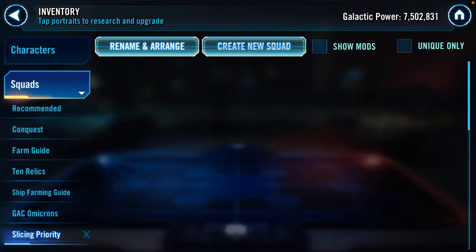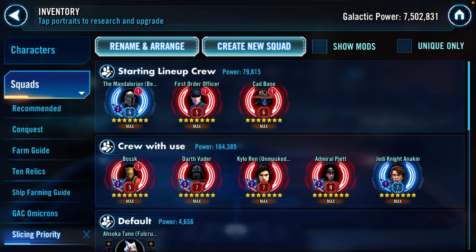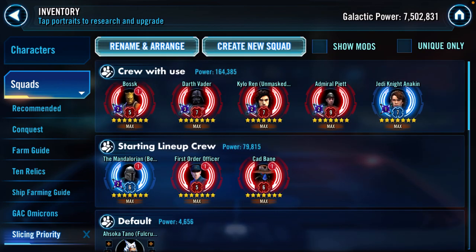I'm going to talk first about characters and their roles that you want to focus on slicing first. I have two categories here. The first is 'crew with use' — these are five characters who you'll not only use as pilots but who have a lot of use outside of fleets as well. By slicing their mods, you're making them better in fleets and also better in grand arena, territory battles, territory wars, etc.